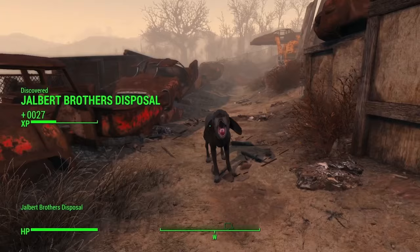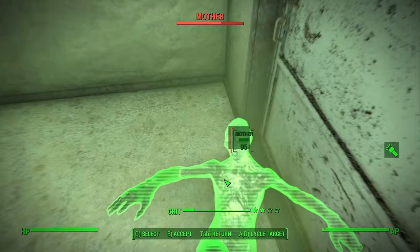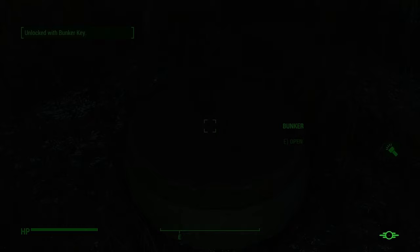Let's start from the beginning. Since the Kelly Household works as an unmarked quest, here's the description: there's a house on the edge of the Glowing Sea. The talk of the town is that there's a manhole there that leads to a bunker that hasn't been opened in over 200 years. You know what to do.